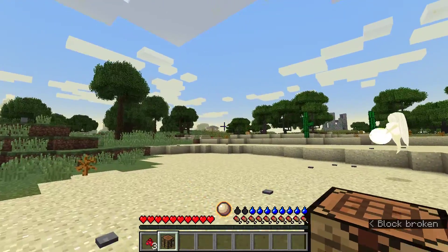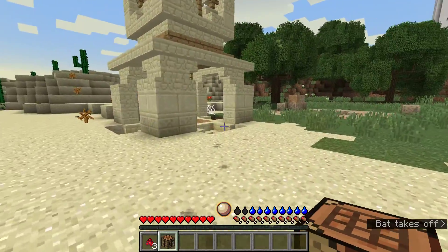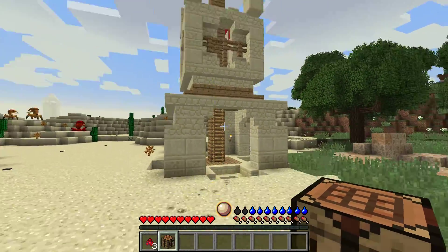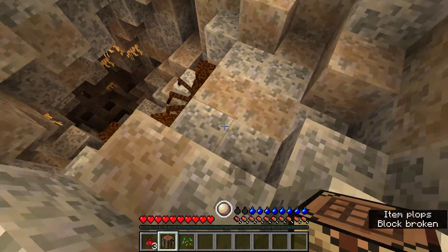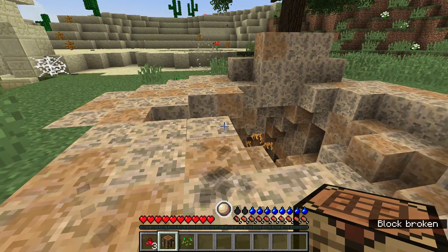Oh, it's one of these things — these dudes. These guys are pretty friendly unless you attack them and give them a reason to not be friendly. This place, I think, has nothing in it — it's just kind of a cool tower. Some seeds. I'm just gonna stay away from there because they've done nothing to me.